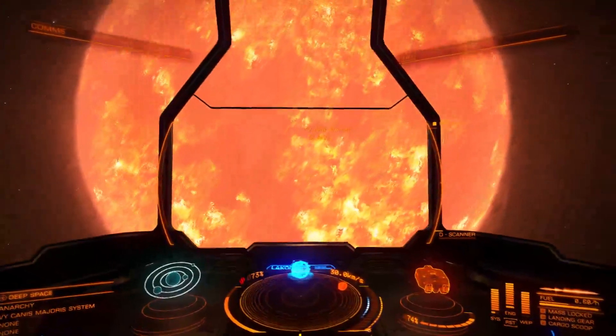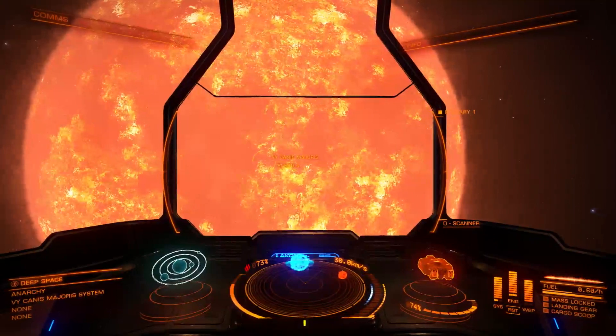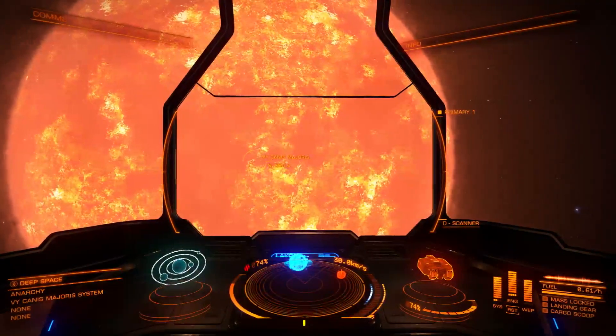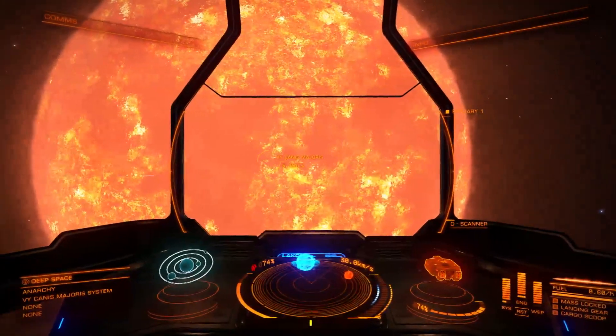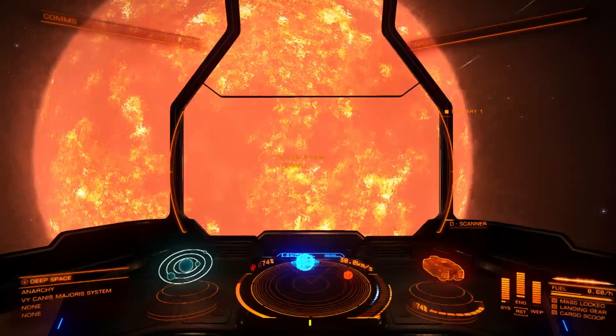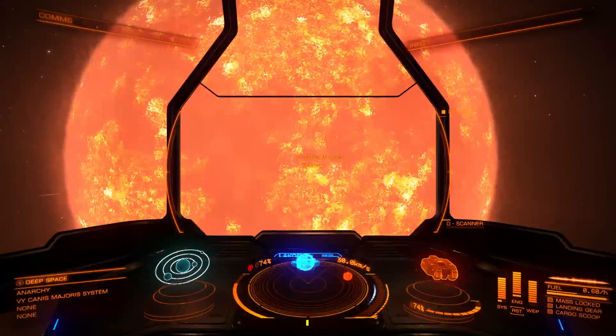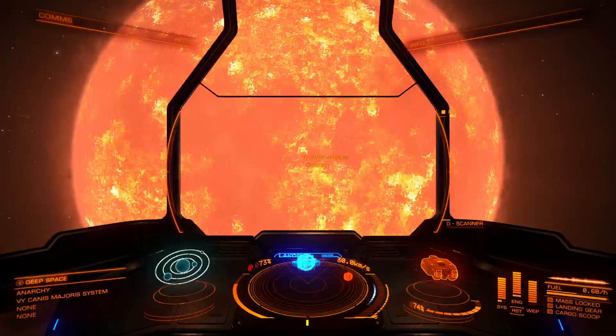Let's see how far away we are — we're actually 5.991 light seconds. Well, that's a bit of a change from the last system. That's a long way out. In fact, that's probably further than Jupiter is from Earth. Wow.